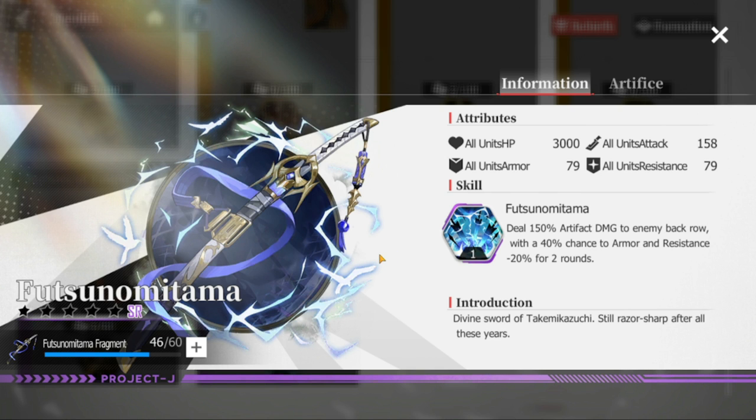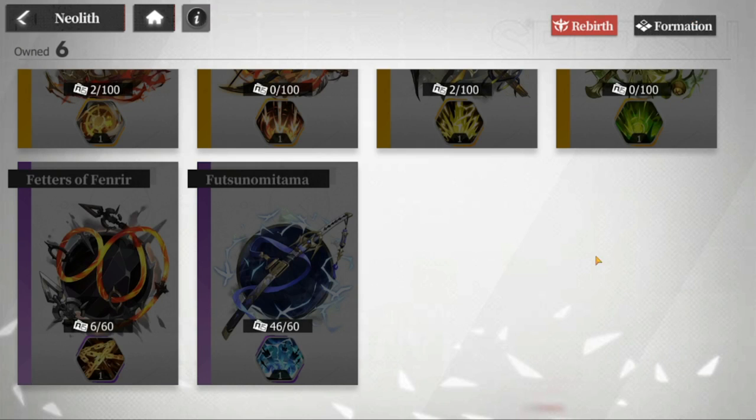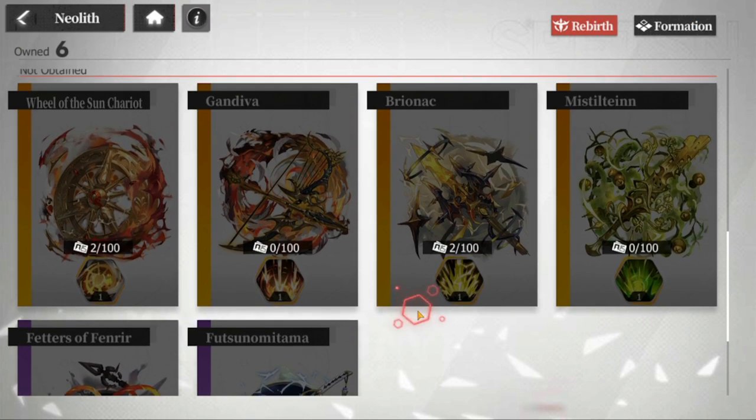The next one is Futsunomitama — it's a tongue twister, but it's also a samurai sword. This one deals 150 artifact damage to the back row with a 40% chance to apply armor and resistance minus 20, lowering both for two rounds. This is a good SR you might use.